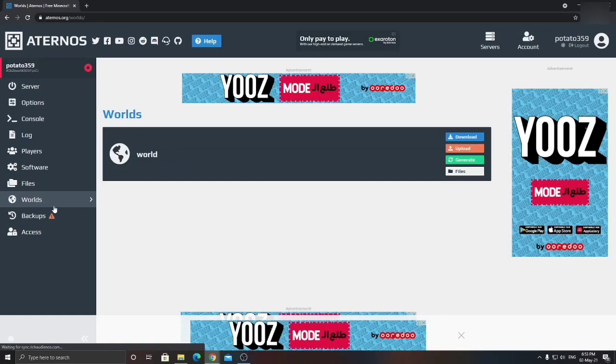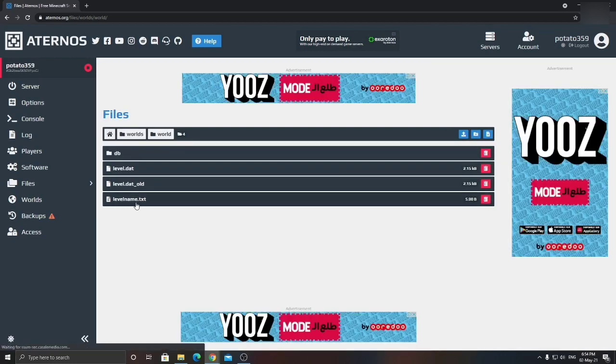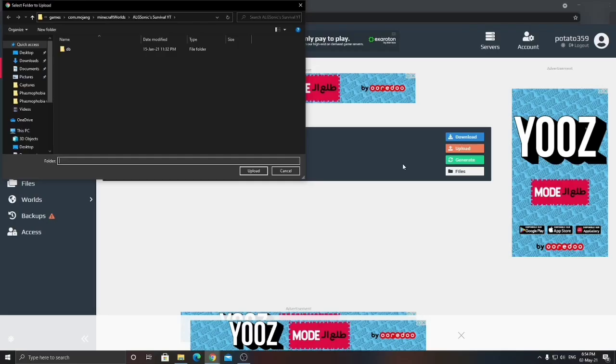Now let's go to the world part. Click this tab to change the actual world. When you click on it, it will give you the option of downloading the world you're currently using on the server, regenerating a new one, uploading a new one, or going to the files. You can go into the files and change data, but we're not going to do that. Click 'Upload' and then click 'Folder.'